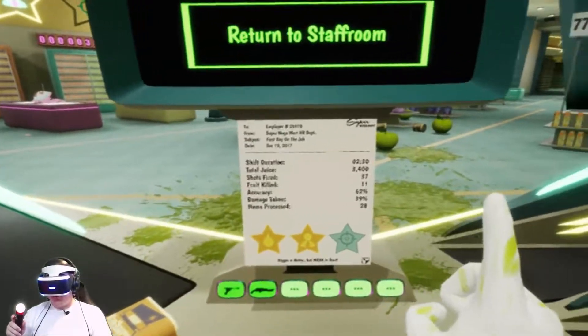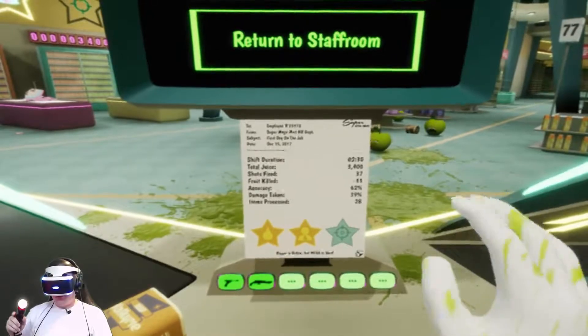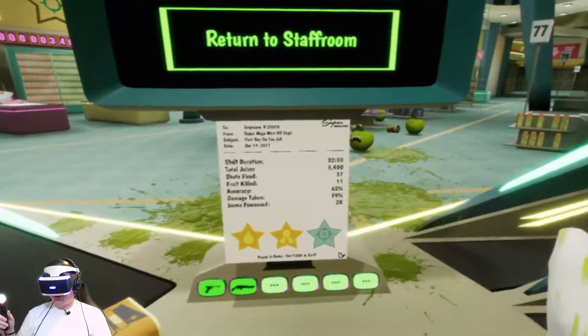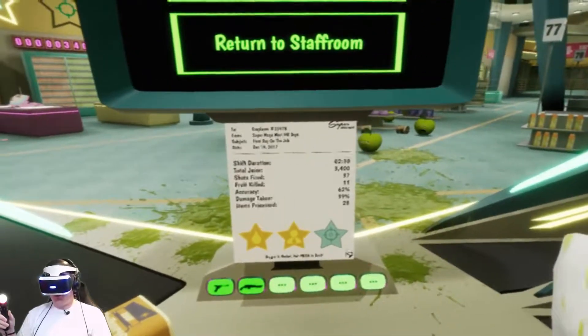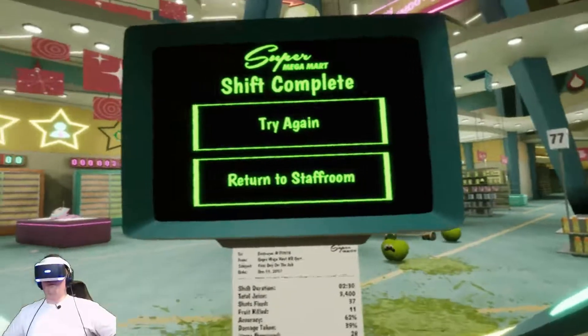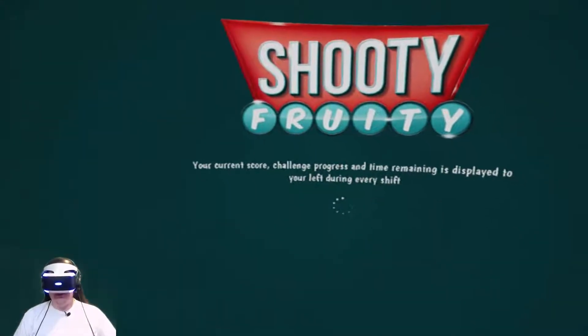Two employees. Shift duration. Total juice. Shots fired. Fruit killed — 11. 62% accuracy. Damage taken. 39% items processed — 28. We have two out of three stars. I think we can do better than that, but let's go ahead and go to the next level. This is awesome, this is really cool.